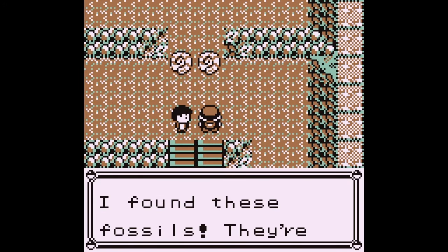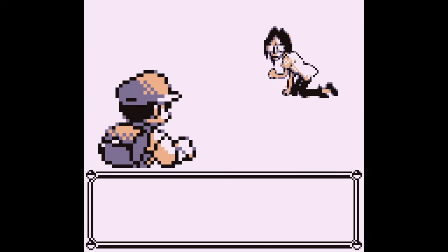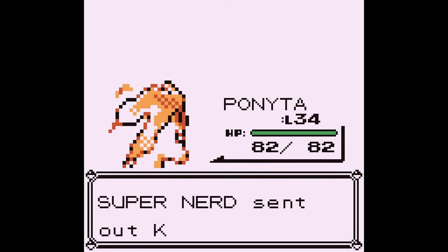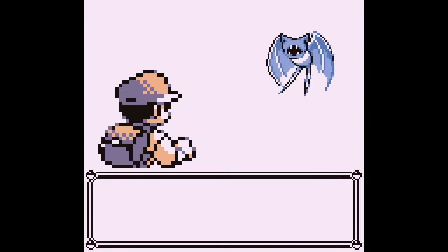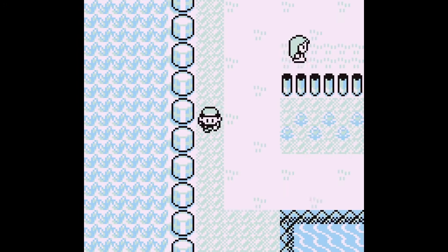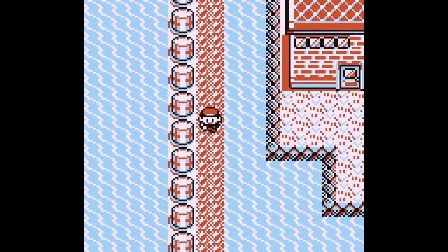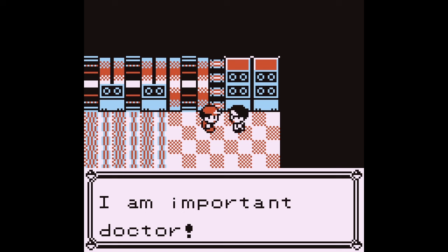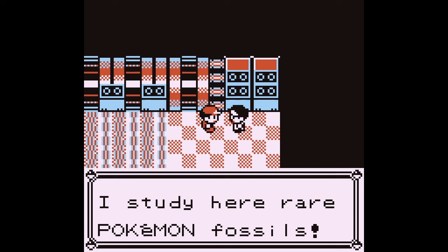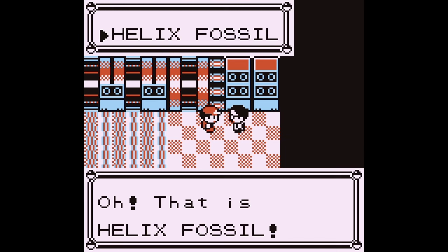'Hey stop, I found these fossils — they're both mine!' Why did you leave them on the floor? They do look quite big, but one of them's going in my bag so it can't be that big. I'm taking the Helix Fossil. I wish I had an escape rope now. There's a scientist saying 'I am important doctor — I study here rare Pokémon fossils. You have a fossil for me?' Helix Fossil — oh, that is the Helix Fossil.